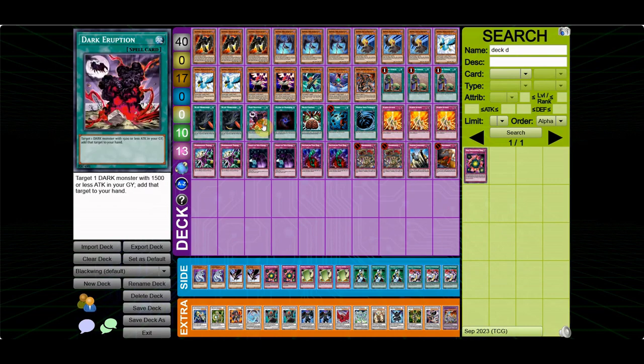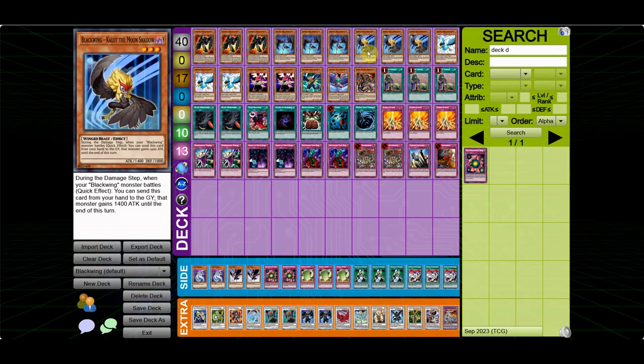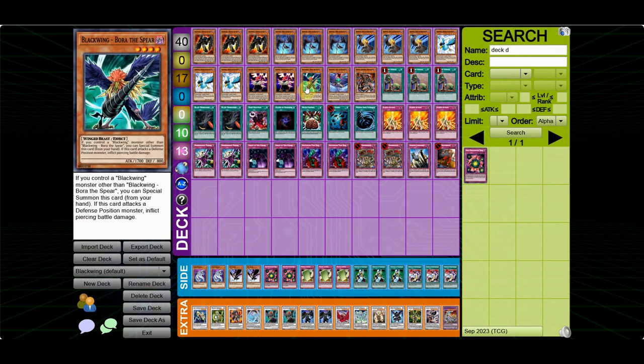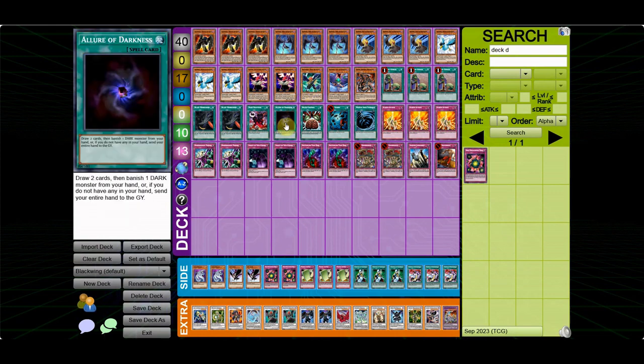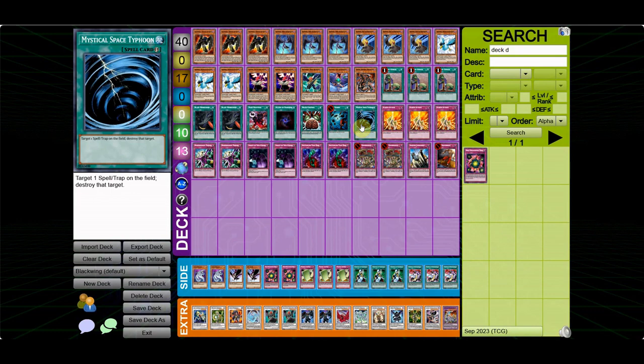1 Dark Eruption — this is my spicy tech. Instead of another copy of Bora, I opted for Dark Eruption so I can get back a 4th copy of Blizzard, a 4th copy of Kalut, or a 2nd copy of Gale. There are going to be more situations where you prefer those cards over another Bora. Also 1 Allure for draw power and consistency, 1 Brain Control because it steals games, and Heavy Storm and MST as staple back row removal.